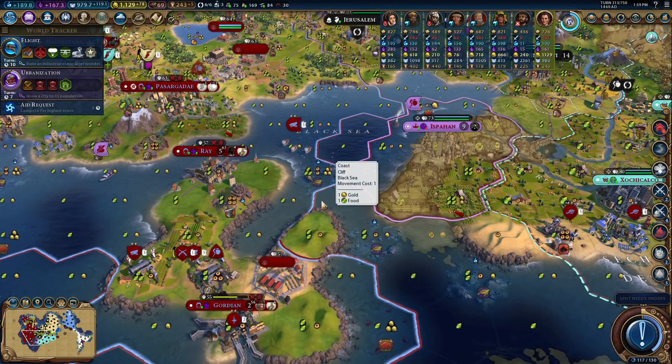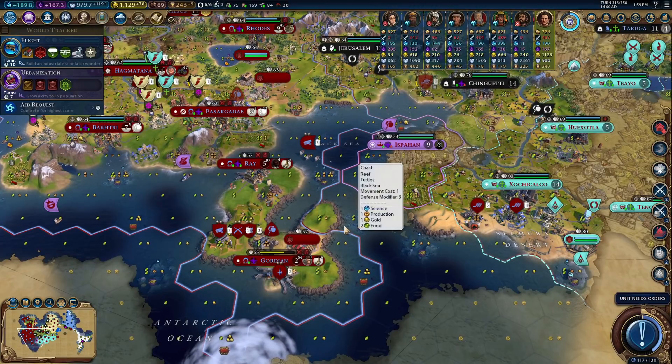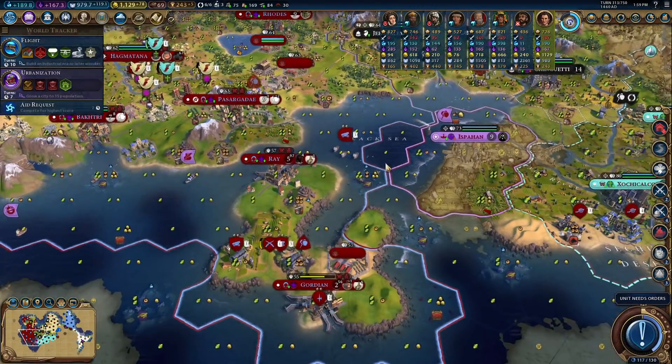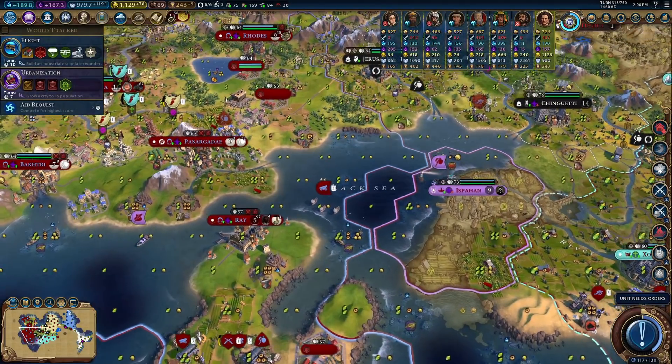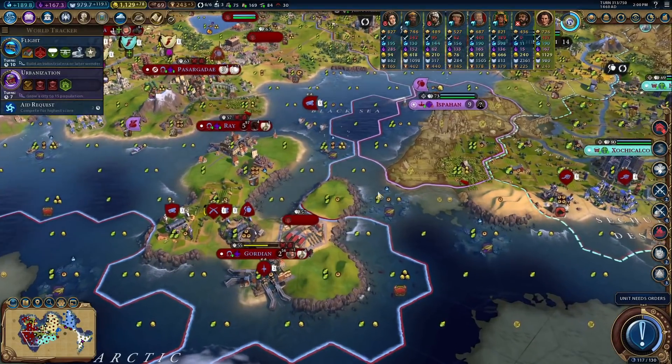Hey folks, Quilleteen here and welcome to another episode of Let's Play Sid Meier's Civilization VI. We are Gargo playing on deity difficulty and we are about to finish off the Persians. Between episodes I set up a bunch of trades with people — we had some extra luxuries, so I did as much trade as I could for some extra gold. We're going to need a bunch of money for some unit upgrades soon.